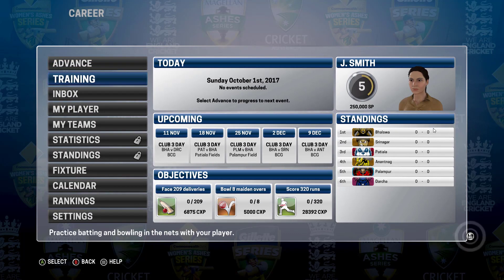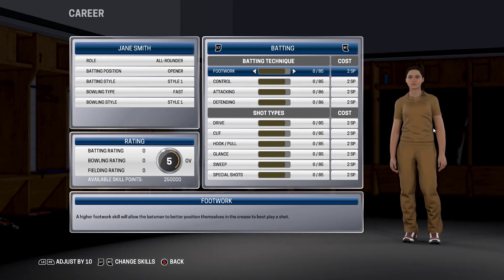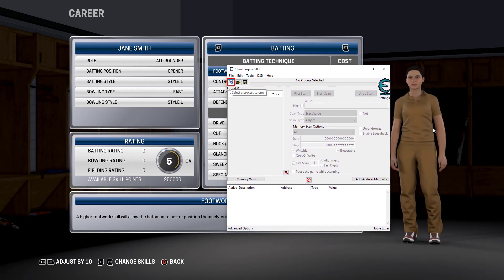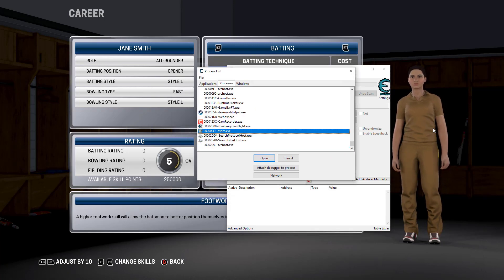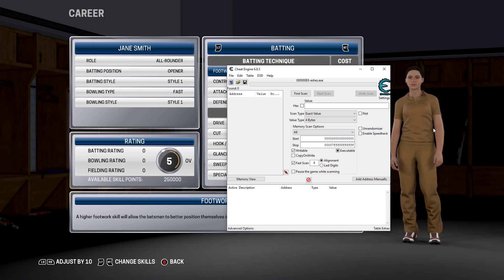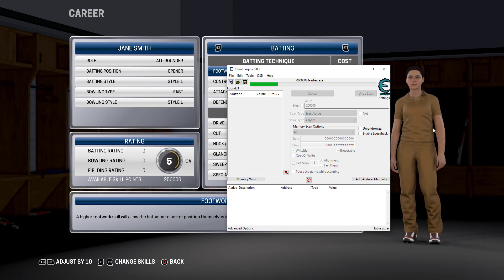Okay, so now the trick begins here. Go to My Player, then go to Skill — you have like 250,000 points here. So alt-tab and go to Cheat Engine. Now the trick works here — just attach the process. Look for Ashes.exe, so here's Ashes.exe, just open it.